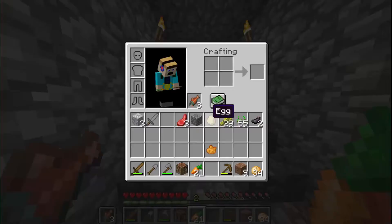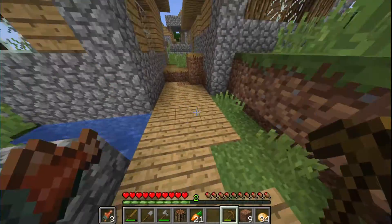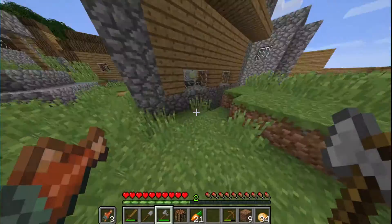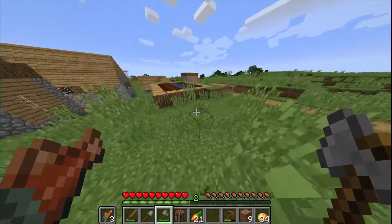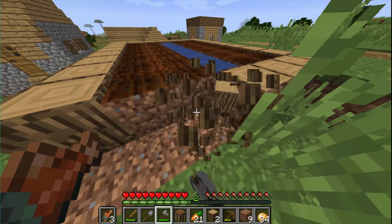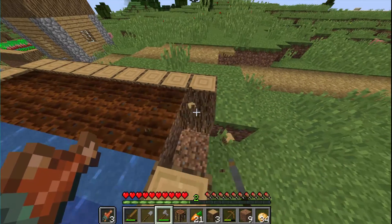Alright, while our sugarcane's taking time to grow, how about we start mining? We can start mining — but we'll need charcoal. The village is a good place to mine wood, just better make sure we don't step on the water.